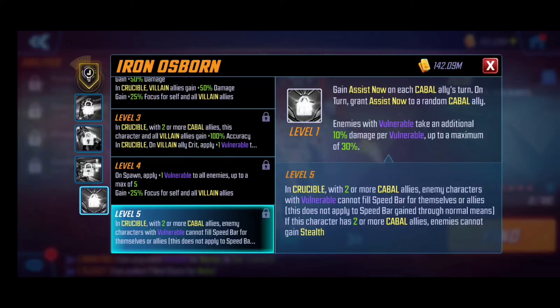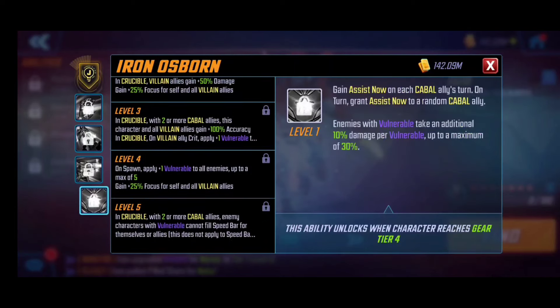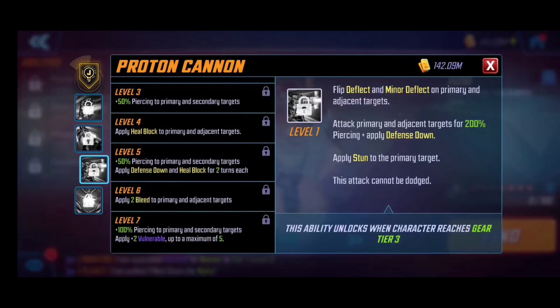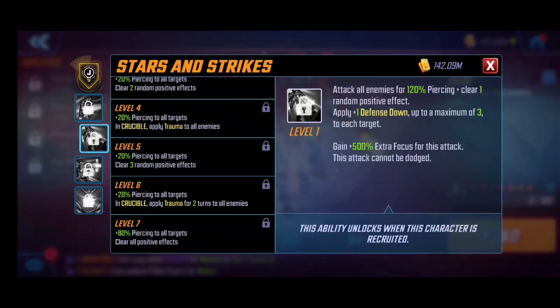Iron Patriot is that difference-maker as a three-piece combined with villains, and you can use him on offense or defense. For T4 recommendations — if you're not planning to take this team into Crucible, stop at level four for the passive. The ultimate applying additional vulnerable and the basic applying multiple debuffs are both notable. The special clearing all positive effects is powerful but can be held off on if you need to save resources. Basic, ultimate, and passive are the priority T4s, with the passive being the biggest for Crucible.